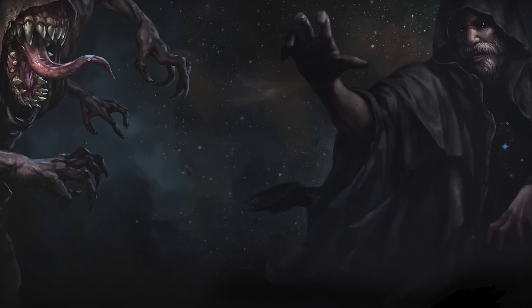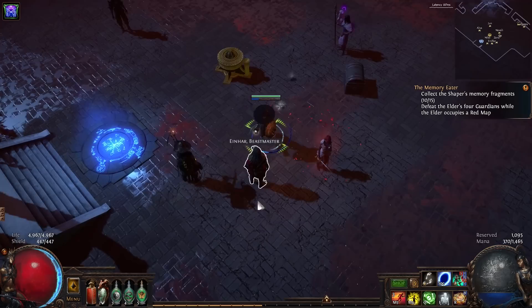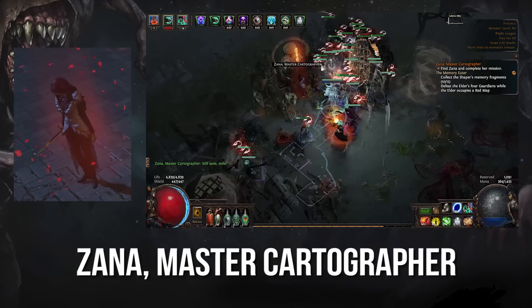The Master Missions themselves will vary greatly depending on which Master we're talking about. Some will instantly spit out loot, like Einhar and Alva, whereas others require some time to pay off, such as Jun and Niko. To take on one of these missions, simply talk to the relevant Master in your hideout and they'll open a window for you to put in a map where the mission itself will take place.